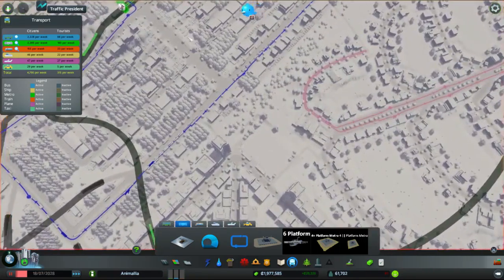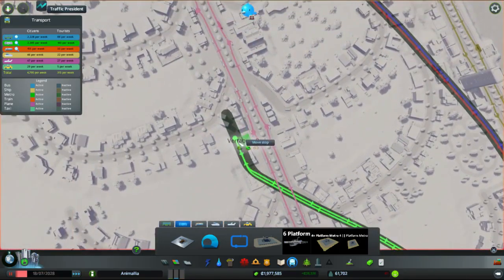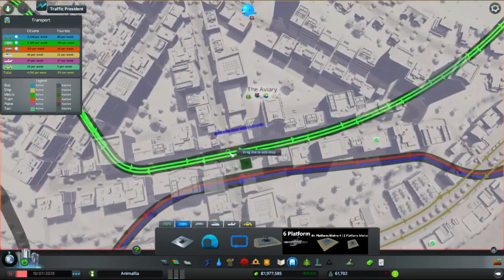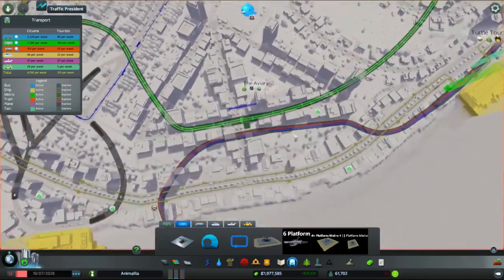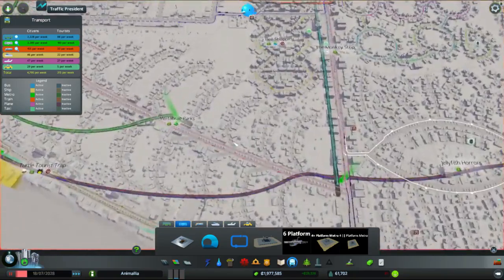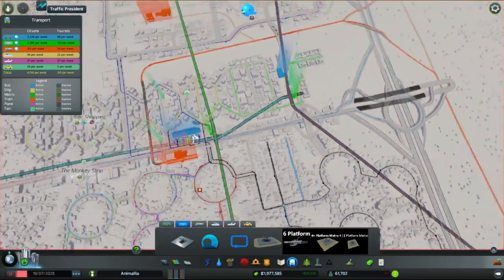Now we're back with the button of pushing, let's put that little bit of extra track in. Done. Now we need to connect this line all the way over to here. Is that — yep. So now they're complaining that they don't have a stop — stop back in. That stop goes back in, those guys are happy. Now we've got the end of the line there, so rather than having these two train lines interfere with each other they're now separate runs.